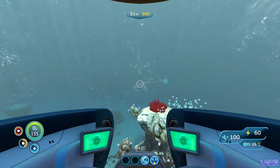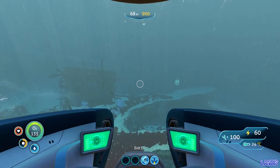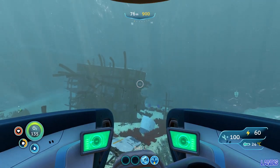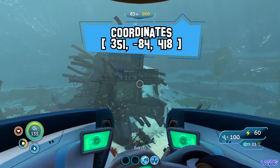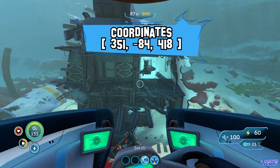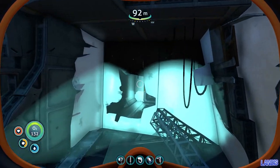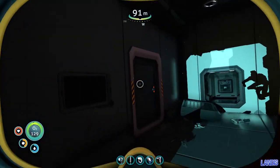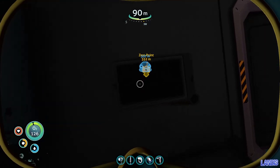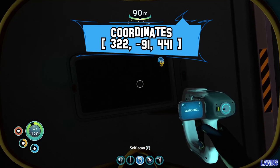Once you cross over into the grassy plateaus it shouldn't be long before you see the silhouette of a giant wreck. When you arrive, head around to this side as it's the easiest entrance point. Through the hole, through the doors, and just to your left you will find a picture frame — which I already have.